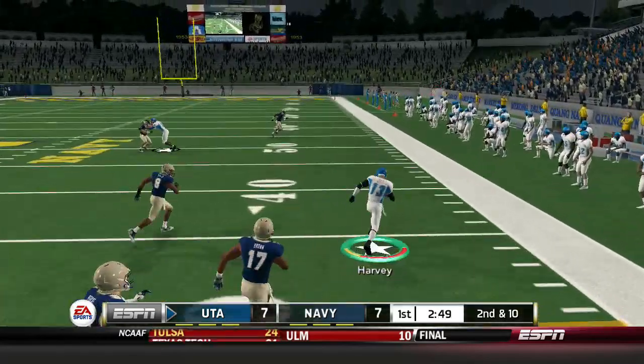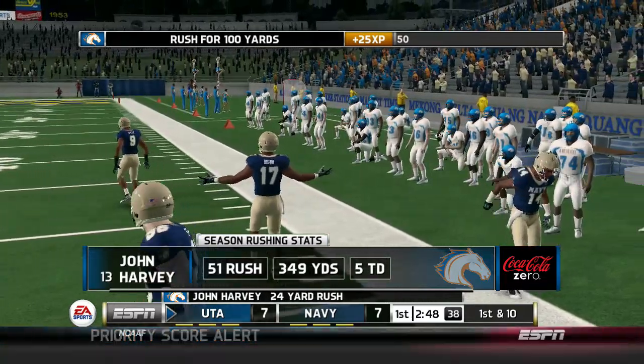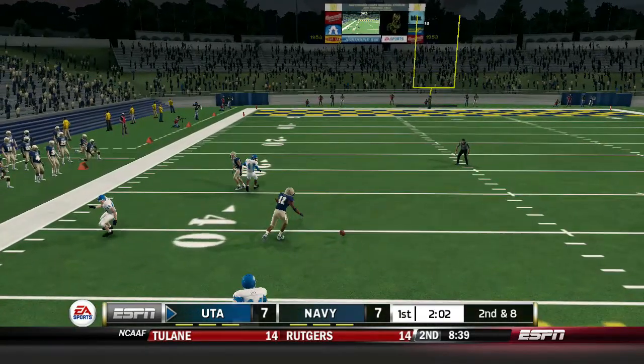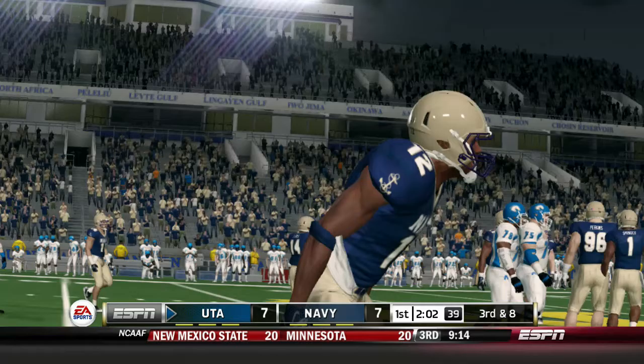Good block downfield. Harvey is killing it — 24 yards on the ground. Bad play by me — thank god number 12 has hands of bricks. That was a dumb play by me.